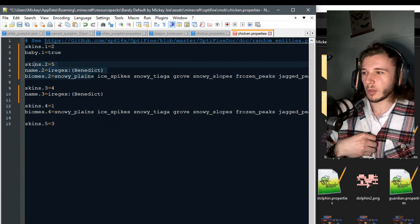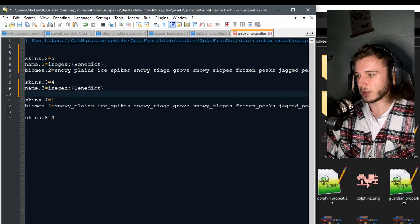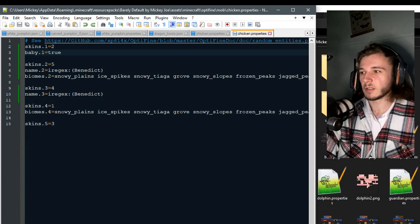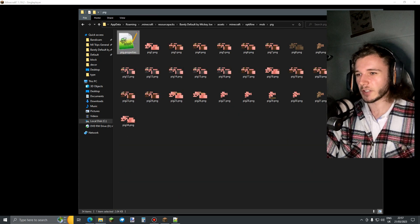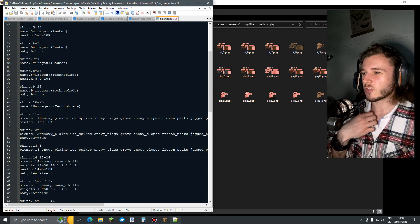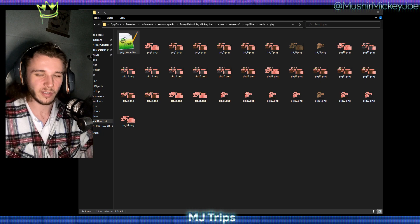It first looks for Benedict in snowy biomes. If there's no snowy biome, it would hit the general Benedict rule. The baby one was under that, so it was applying Benedict before checking if it's a baby — that was the mistake. The fix is to first check for a baby, then the others. Let's reload it — that has actually fixed it. I was going to show you the pig file because these files are a lot. It's kind of linear if you think it out, but it's just trying to make sense of it. Anyway, nobody cares about this.